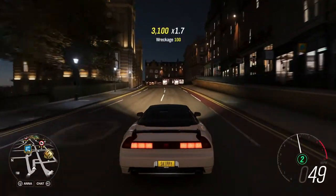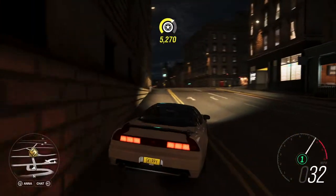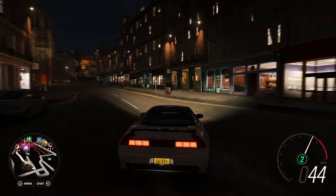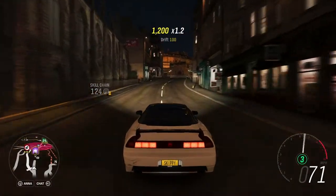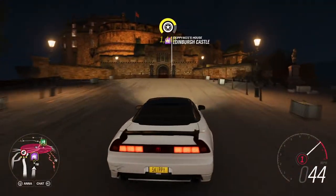Anyway, this is the standard NSX R with 290 horsepower. It's beautiful. I do love this car. It's a 90s supercar, really, and it's quite underrated.